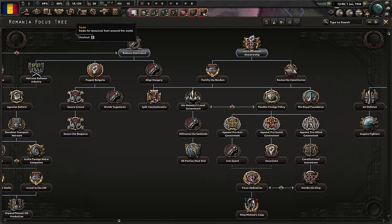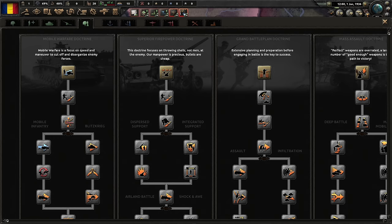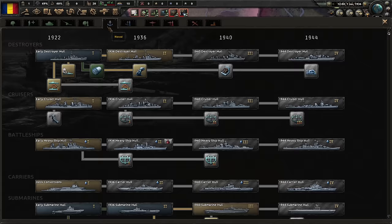First off, to do these we'll need more manpower. So let's institute royal dictatorship. We do start with a decent army. Let's keep the mountaineers and switch everyone else to just infantry, as usual, and train up a lot of cavalry to also be switched to infantry later. We want a lot of troops in the field. I'm torn between mass assault and superior firepower — both will work nicely for us. I'll do superior firepower this time, just for variety.